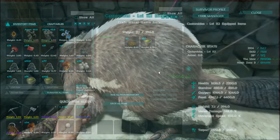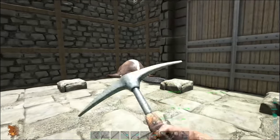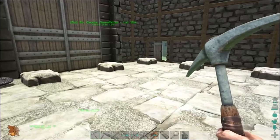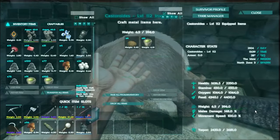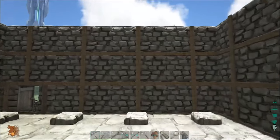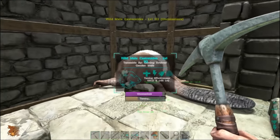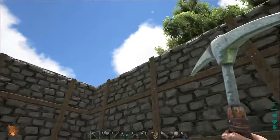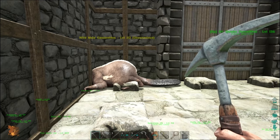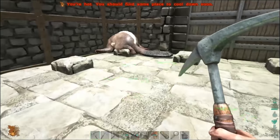I've just given it some galley kibble and some narco as well. We gotta watch his torpor bar because these things are super annoying. We're gonna do some breeding with our guy and this one here, and hopefully make an amazing imprinted beaver — maybe get a hundred percent imprint, which would be fantastic. Imagine having 1500 or 1600 weight instead of the 1200 we have now. Also, if you find yourself liking this video, hit that like button — let's try to break 50 likes. Anyway, I'll catch you in a couple minutes.